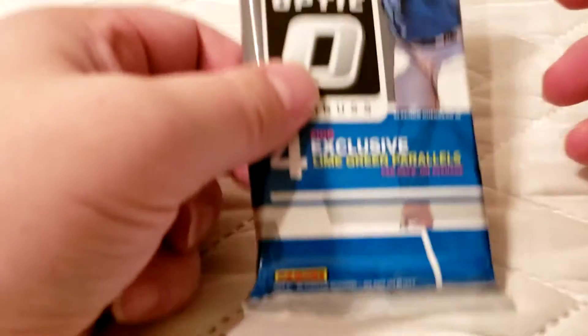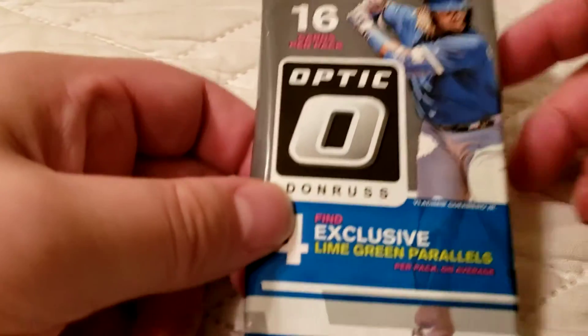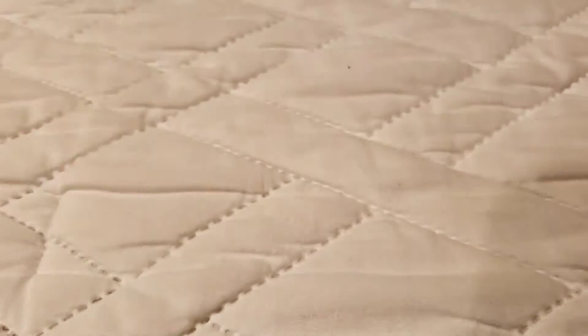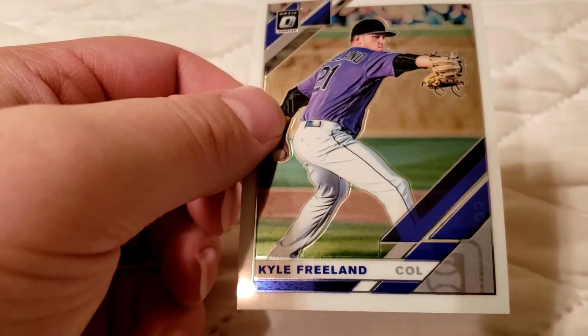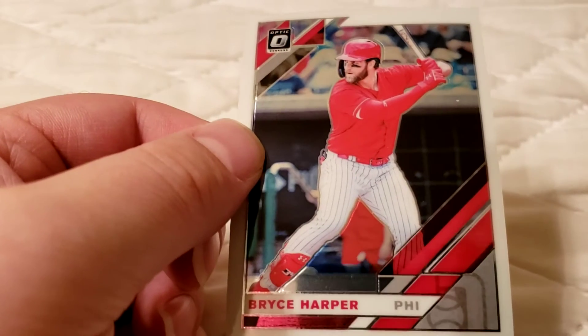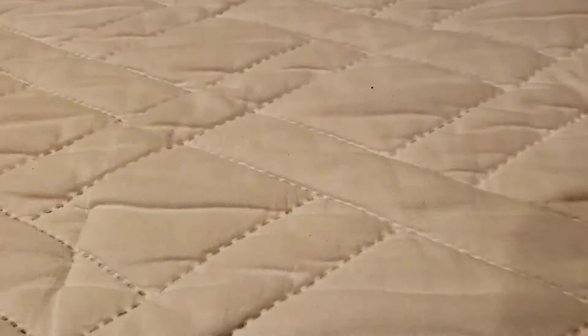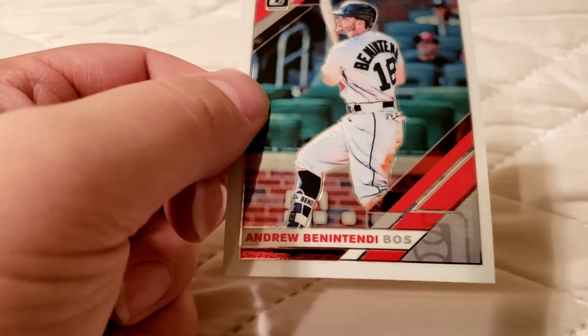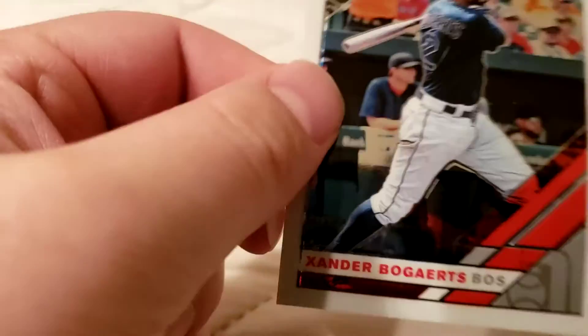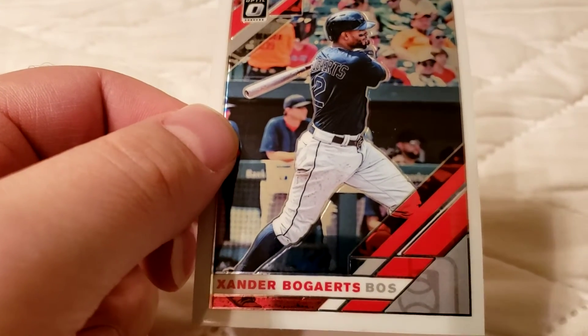Third pack of Donruss Optic 2019. First off, Corey Kluber. Kyle Freeland, pitcher for the Rockies. Bryce Harper — one of the best stars in the game today. Andrew Benintendi — nice young player. Xander Bogaerts — one of the best shortstops in the game.